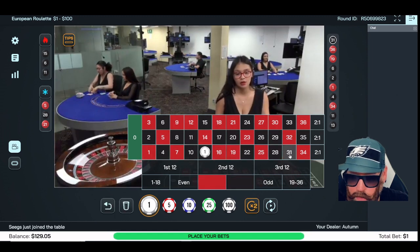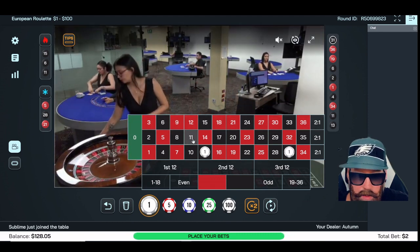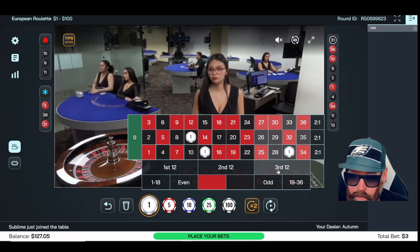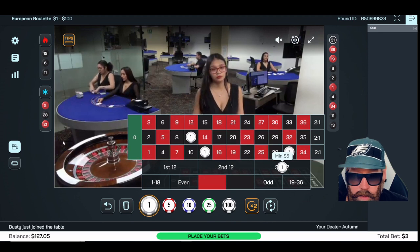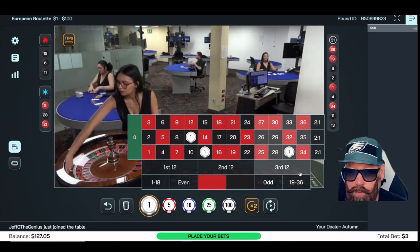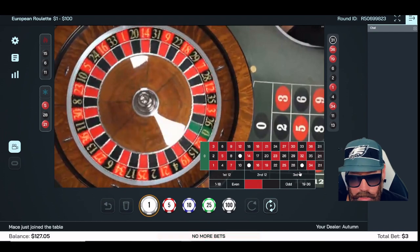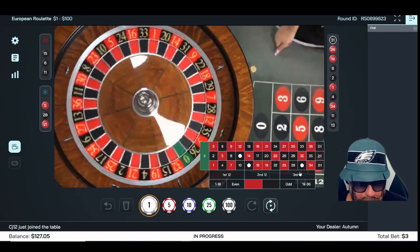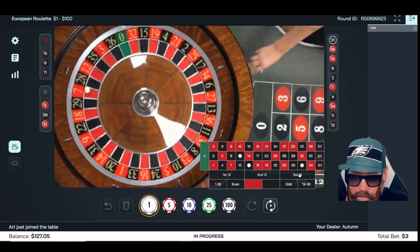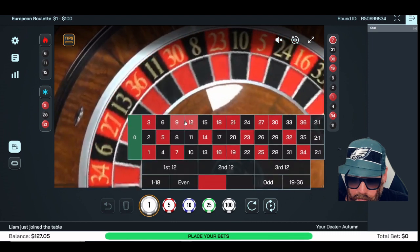Let's go 13 with the 31 — we'll do the 31 in case there's a repeat. And 11 is hot, let's go 11. Let's do a little insurance on that hole — man, there's a minimum five dollars there. I hate this table. It says it's a minimum dollar table — that's brutal. Yeah, I just don't like the picture on this one.